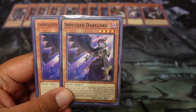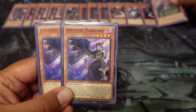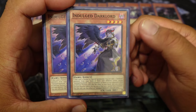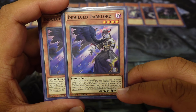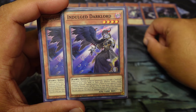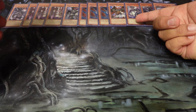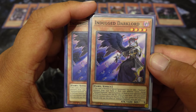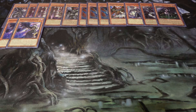Indulge Dark Lord — this has a really crazy effect. When it's normal or special summoned, you can take two Dark Lords from your hand or deck with different levels except for this card, special summon one of them to your opponent's field in defense position, and add the other to your hand. You don't really care about defense position because you've got Nurgle here that's just going to pierce through it. And then you can't activate monster effects for this turn except fairy monsters, and you can only do this once per turn.